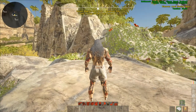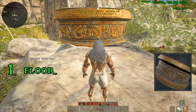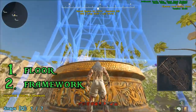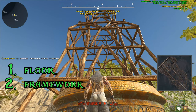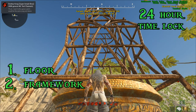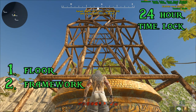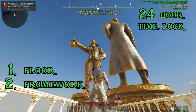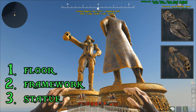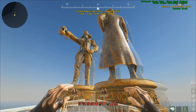Let's go ahead and build one of these industrial statues. First you place the industrial floor, then you place stage two — the framework — right on top. From here you have to wait 24 real-time hours to place the statue inside the framework. You are time-locked and can't speed that up — you just have to wait. Once the 24 hours are up, come back and place the actual statue on the framework.